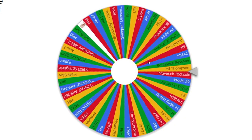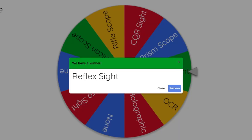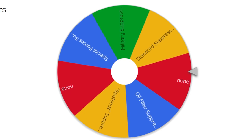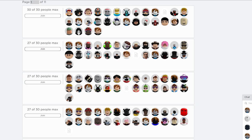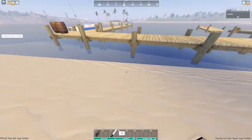We got a Thompson - that's actually really reasonable. Either cobra sight or no sight - cobra site, no suppressors, laser sight. Let's go ahead and try to find a Thompson. Fishing boat just spawned - nice, nice, nice. Come on game, please give me a Thompson.